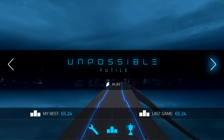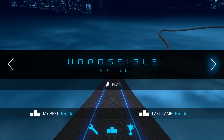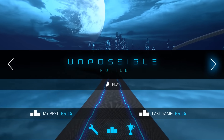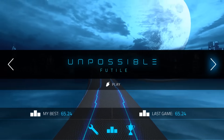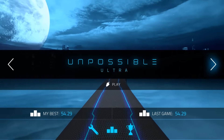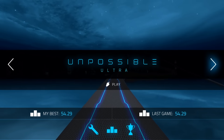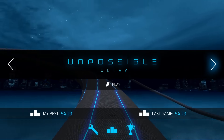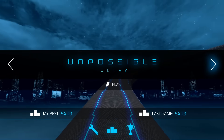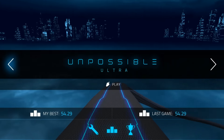The problem is that these aren't actually modes — these are just difficulty levels. All it is: you play on Simplicity at the start, and when you get to 60 seconds of survival time, you unlock Futile. That really isn't a big deal when you consider it's just a bit harder. Nothing new is introduced besides more obstacles, and in Ultra, the obstacles begin to move.